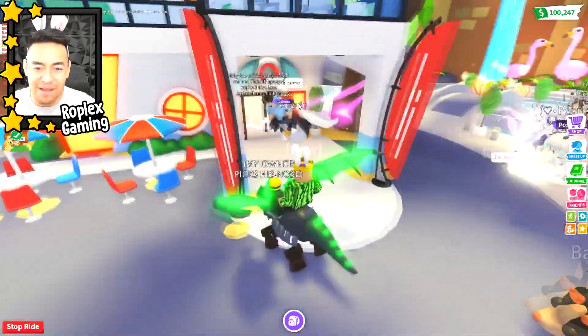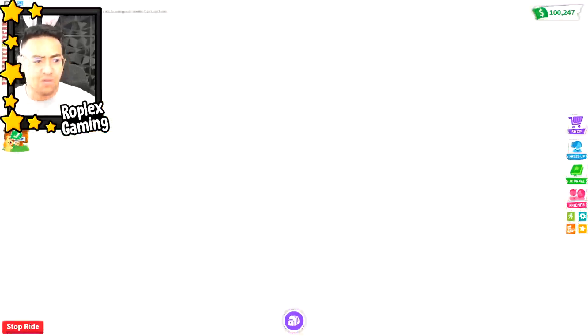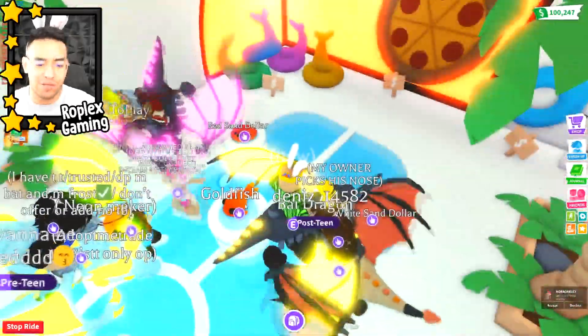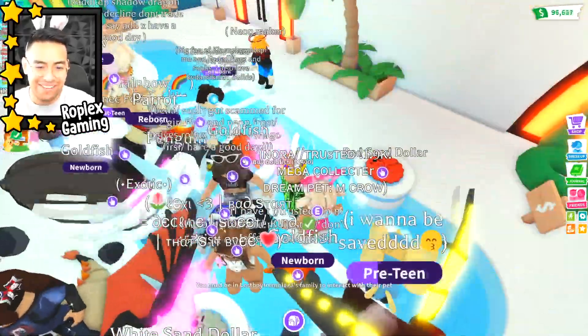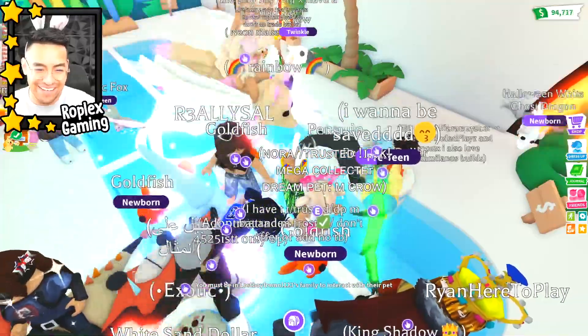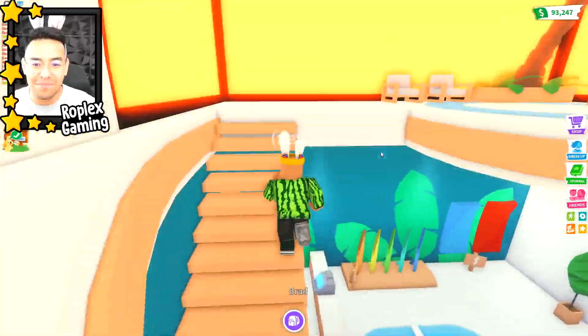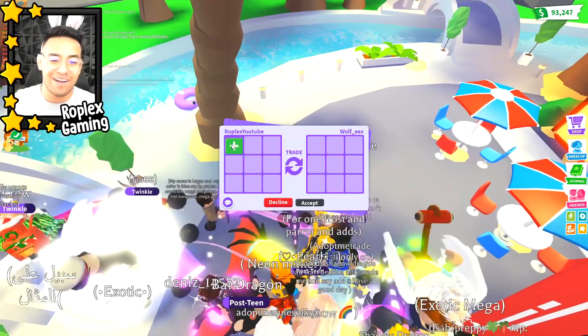Oh, this guy's like my twin — he even has the Christmas backpack! There's a lot of people in here. I think they did redo this area. Oh yeah, here's the goldfish — how much does it cost? 1,400 coins. We have 100,000 so we're good. We're gonna buy a lot of them and trade all of these fishes away today. It's a pretty cool update, dude — it was long overdue for them to do something new with the map.